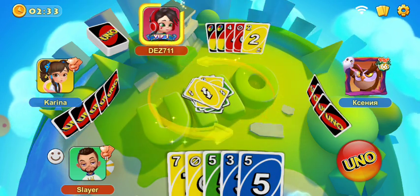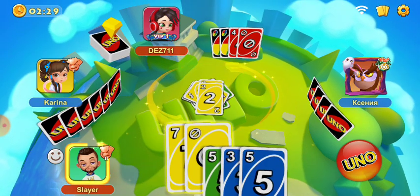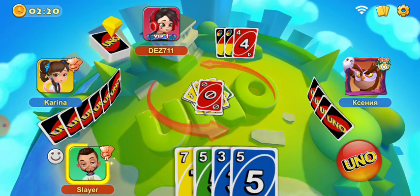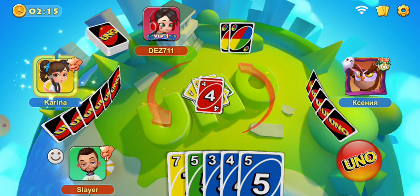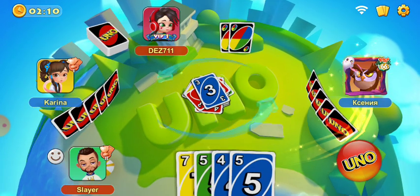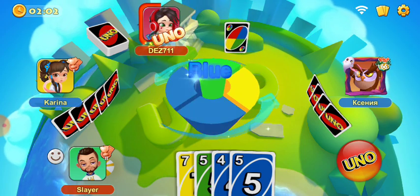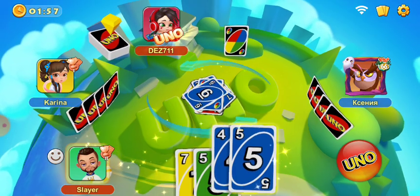Reverse back there, pull down a little. I'm going to hit skip. I don't have any red, so I'm going to draw a card. Blue 3. We're going to win no matter what. Blue. We're going to win.